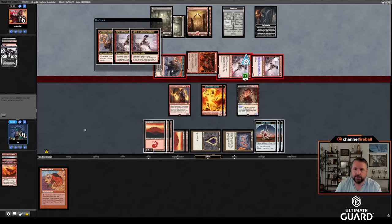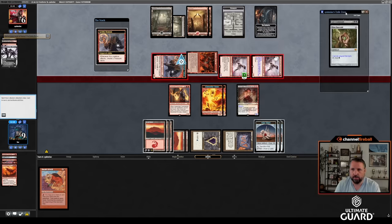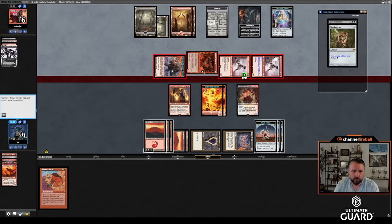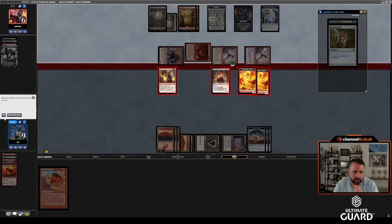Don't exile anything too good. Gix's Command — uncastable I think, but wait, I have a Mox so it's not uncastable. Is there any way to survive? I can't really. I'll just block then double-block here. If I do this I take two down to seven then go to two. I have to double-block. There's not really a better way to do this. I go to four.